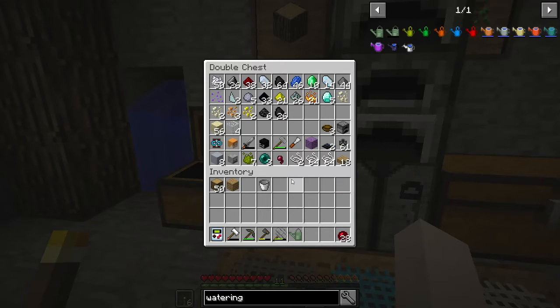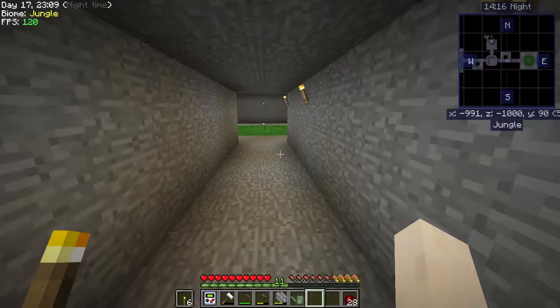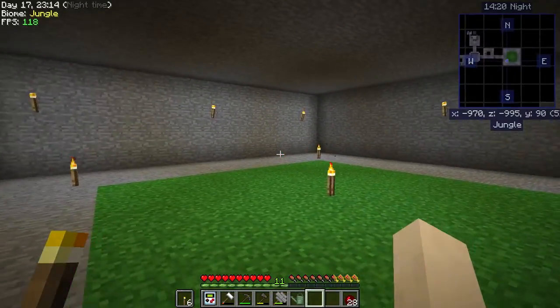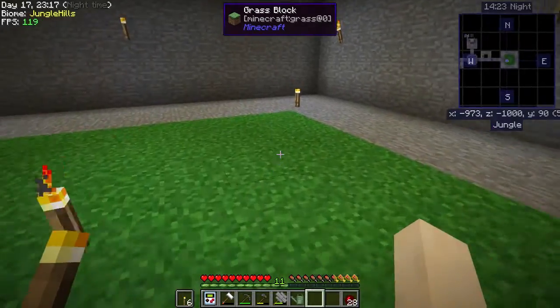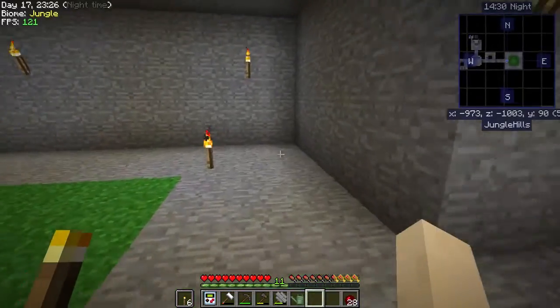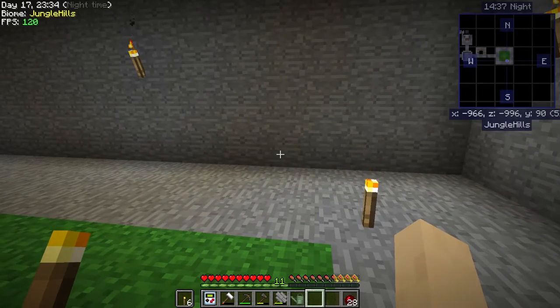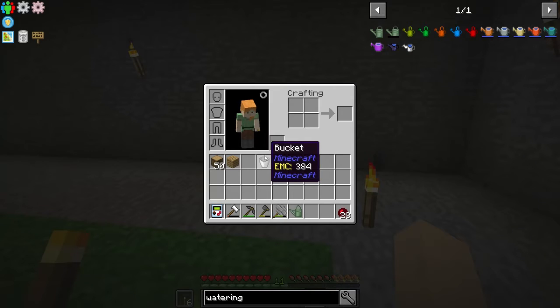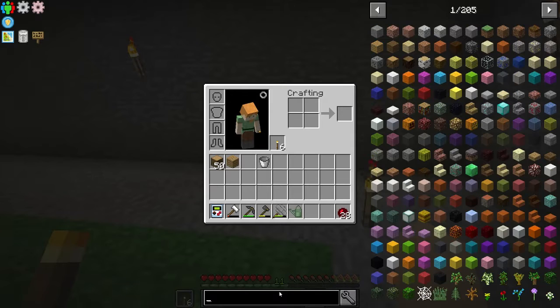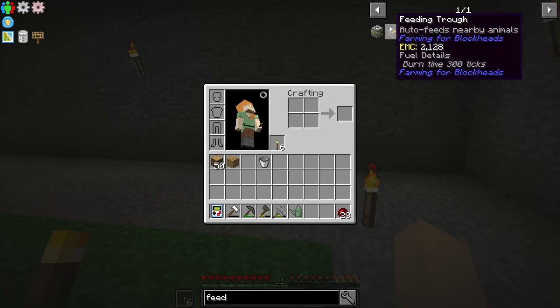A spider spawned in here and I went ahead and turned on F7 and made sure everything was lit up everywhere, so there may be a few more torches around. I still haven't seen any mobs and this is jungle hills, so I'm pretty sure they should spawn. But if we don't get them, I think there are things you can make to get animals.